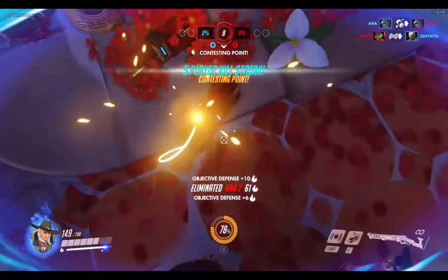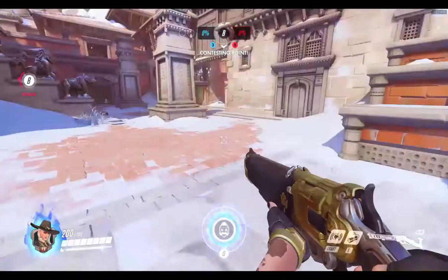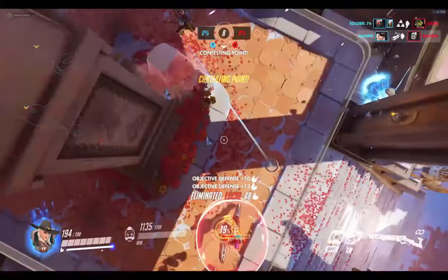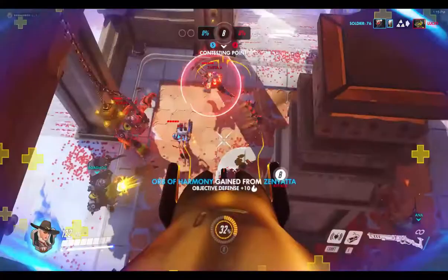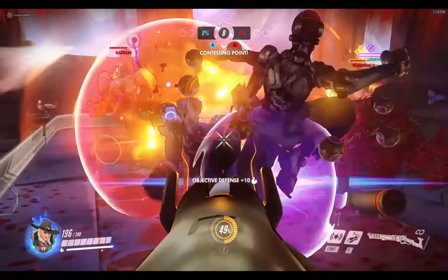I was trying to go forward but I was accidentally pressing E. Bob generated in the same place as before. With Bob, I just throw dynamite at him as he's shooting, which makes it a lot easier. And if you want to start capturing the point, you have to kill all of the enemy team - there can't be anybody from the enemy team on the point.